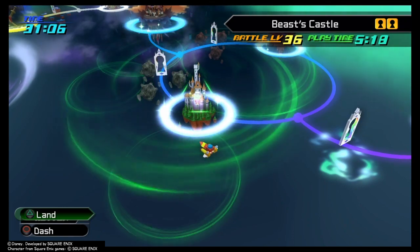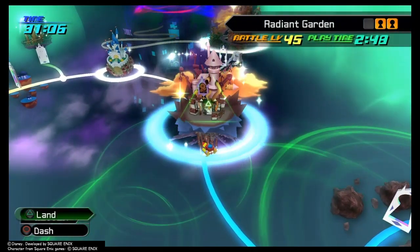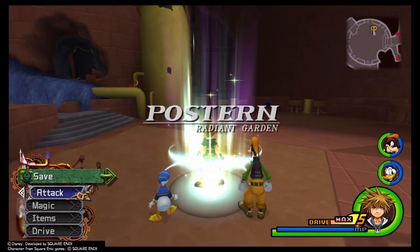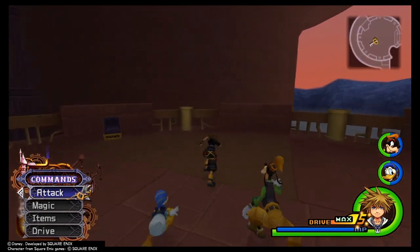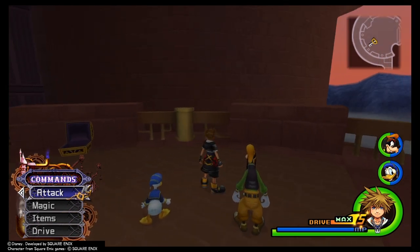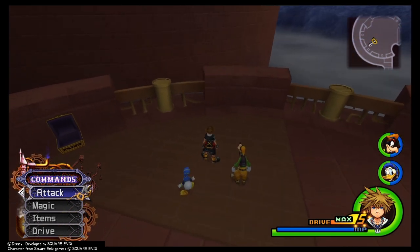I do Beast Castle up until right before you fight Xaldin. Now for this you're going to need a special item, so go back to Hollow Bastion or Radiant Garden and go to the Postern. Here you're going to find the Three Fairies - leave their actual names in the comments if you know them, for anybody who has played Final Fantasy X or X-2. You will get a keyblade from them called Gullwing. This is a special keyblade that has the Experience Boost ability on it, which is going to come in real handy for the method we're going to do here.